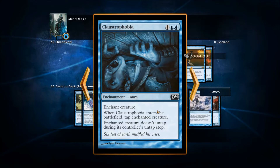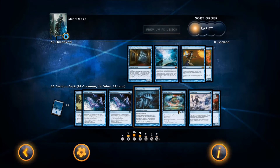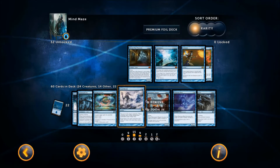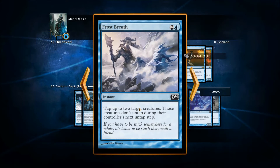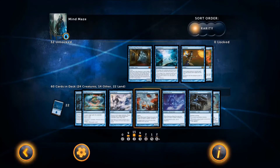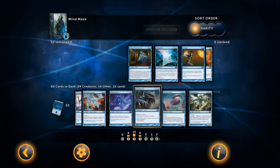Claustrophobia is a great defense card — tap target creature, it doesn't untap. Dream Fracture is another great counterspell; its controller draws a card and you draw a card. It's a bit unfortunate that the controller draws too, but you still get to counter and draw, so it's good. You could possibly swap it for two Frost Breath instead — Frost Breath is also amazing: tap two target creatures and they don't untap during the next untap step, which can be game-winning. Phantasmal Dragon: a massive five five illusion.